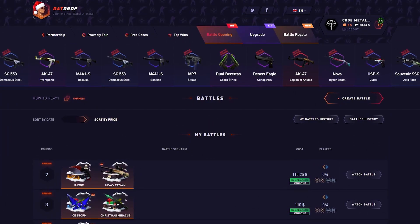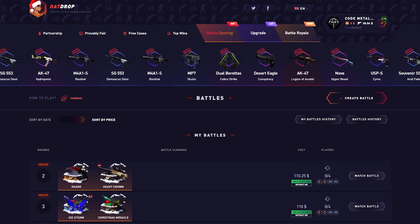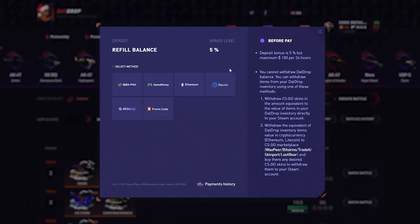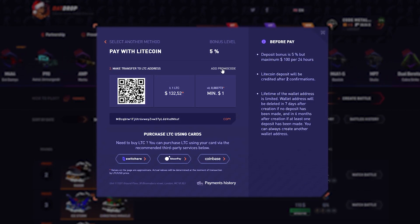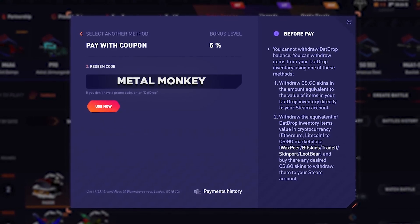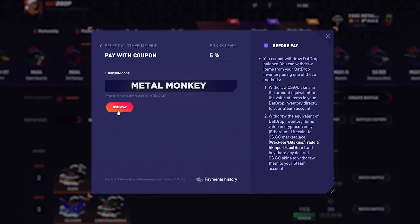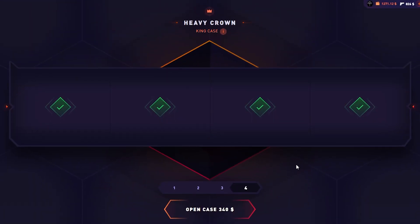Sorry for interrupting in the middle of the video, but if you'd like to use my code to get a five percent deposit bonus, go to the promo code section, type in M7 or Metal Monkey, and click use before you deposit. For example, you can select Litecoin as your payment method. Thank you so much and enjoy the rest of the video.